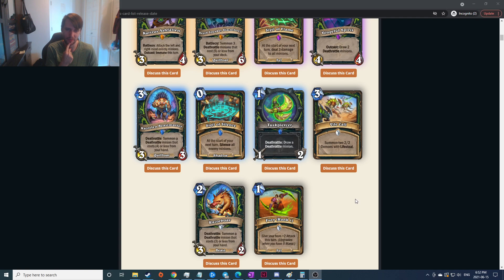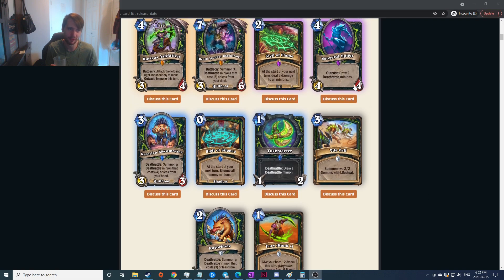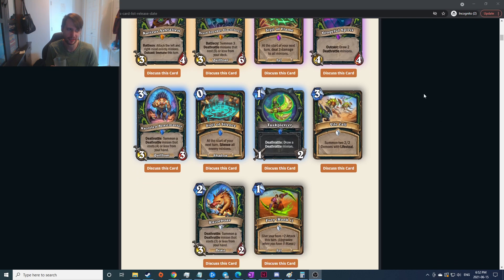At the start of your next turn silence all enemy minions — that seems terrible. I don't know what you'd need to silence, but silence all enemy minions next turn... I can't think of what that would be playing around. Not sure if it's played in constructed, but it's been okay in arena. The four-four draw deathrattle — I could see that in arena.